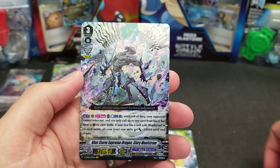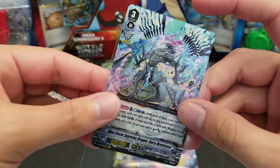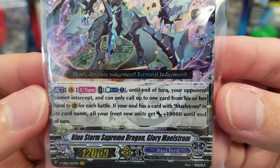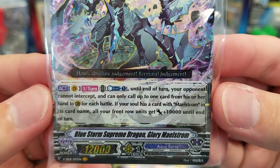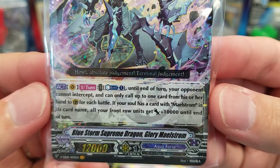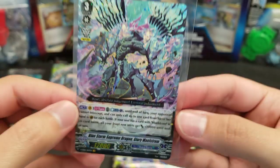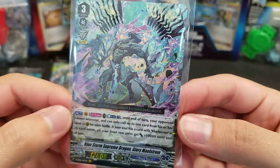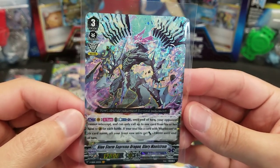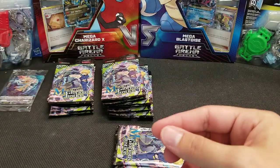And there is our next VR — that was the next pack bundle. Blue Storm Supreme Dragon Glory Maelstrom, grade 3, 12k. Once per turn, Counter Blast 1: until end of turn, your opponent cannot intercept and can only call up to one card from hand to guardian per battle. If your soul has a card with 'Maelstrom' in its name, all your front row units get plus 10,000 until end of turn. That seems really good. I haven't been playing much Cardfight lately, and when I do it's always the Spike Brothers, so I'm not fully up on the meta.